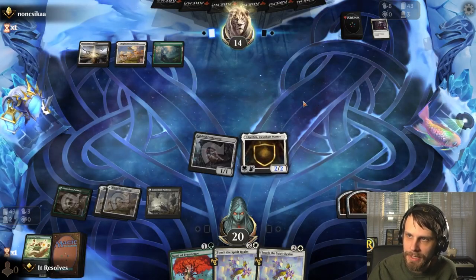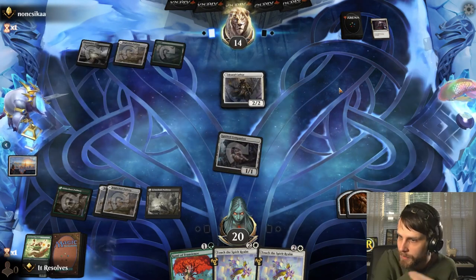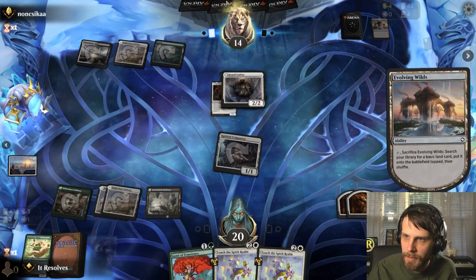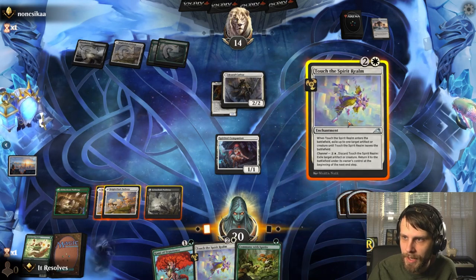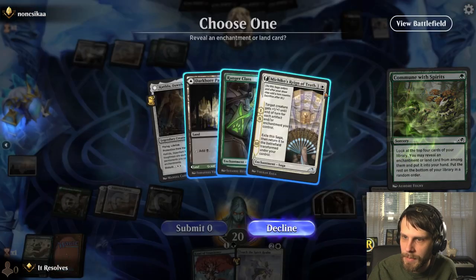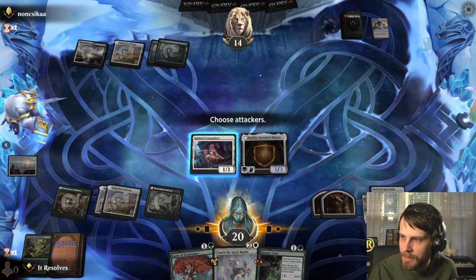We'll attack in. I think we play Katilda here and see if it will stick — I can't imagine it will. If they have Vanishing Verse, it's going to be annoying because it gets exiled. Actually, we can Touch the Spirit Realm on the Brutal Cathar and get it out of there, just to blank their turn. It's just an Evolving Wilds. This looks like an Abzan midrange style deck — which is fine. Let's commune. I love all of these options — Ranger Class could be really sick. I think I'm going to take Ranger Class.